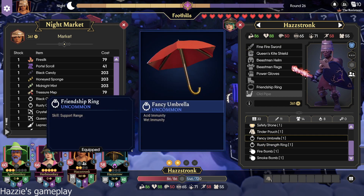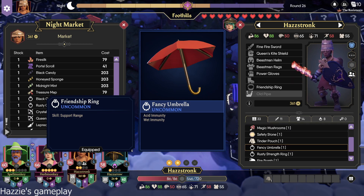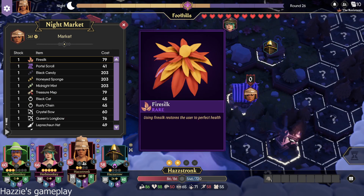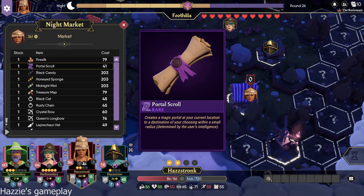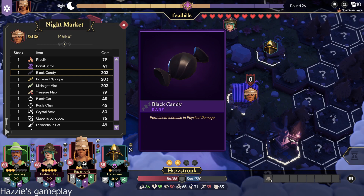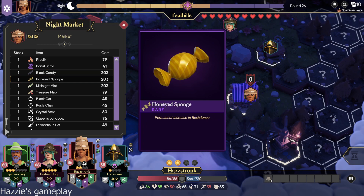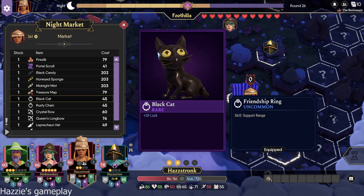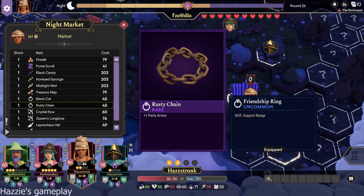So you could buy a black candy so that you permanently do one more damage, and that would still leave you with a hundred and something to spend. Let's look at the other stuff that exists. There's two special hats, and I think they're both caster hats. Fire silk — restores the user perfect health. Portal scroll. Black candy — permanent increase in physical damage. Plenty eyed sponge — permanent increase in resistance. Midnight mint — permanent increase in evasion. Treasure map. Exmor spot. Black cat — gives you plus 20 luck. Rusty chain — plus one armor. Crystal bow — zero to 28, plus four evasion.